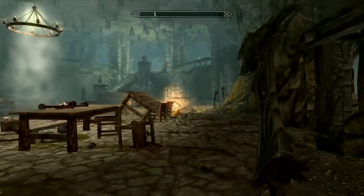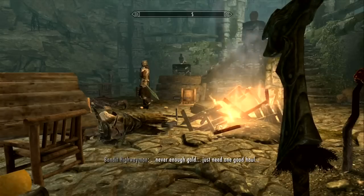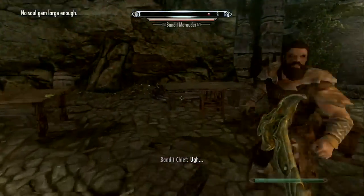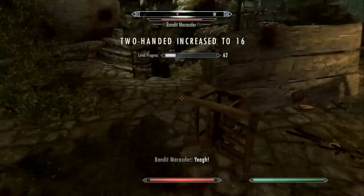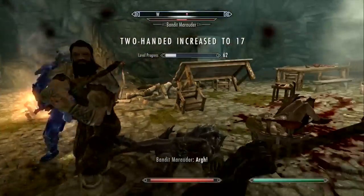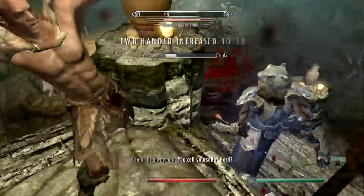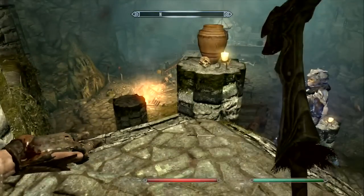We're gonna use this Long Hammer on these guys — they called him Long Hammer, so I guess Rod was nicknamed the Long Hammer. Boom — one guy out really quickly. This Long Hammer swings 30 percent faster but I don't have any two-handed perks right now. One more person to take out and then we will be done with this Skyrim Hidden Treasures, where we got a unique weapon. I guess that's why so many people suggested this.